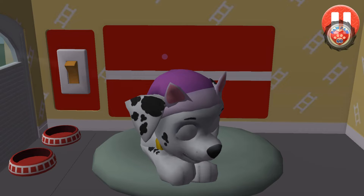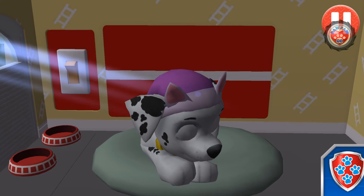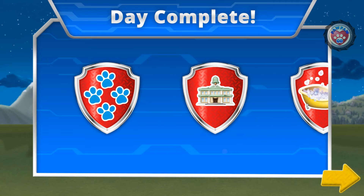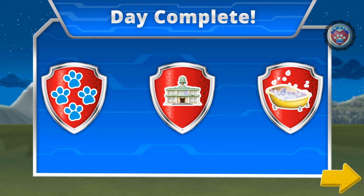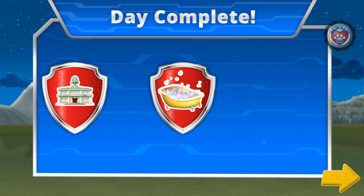Tap the light. Good night. Sleep tight. You've earned the Pup Pal Badge for playing as four different pups. You've earned the City Slicker Badge for completing the Bath Buddy Badge for taking a bath.